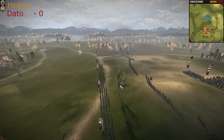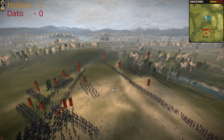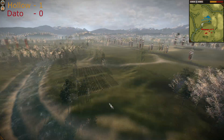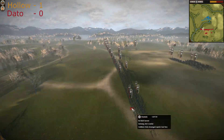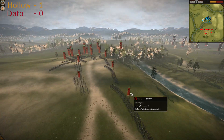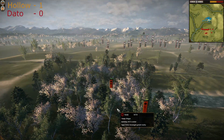Dato is sending his Chosokabe Bow Samurais forward. Holo is more active and has reached the river first. Dato is taking positions, but placing archers behind Nodachi Samurais is not good — Nodachis can't protect bowmen from arrow fire at all. Takeda's general is hiding in the woods.